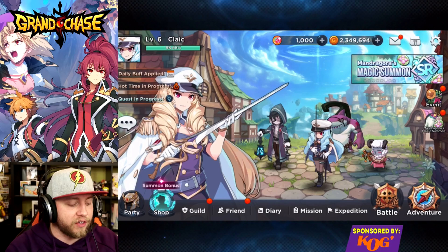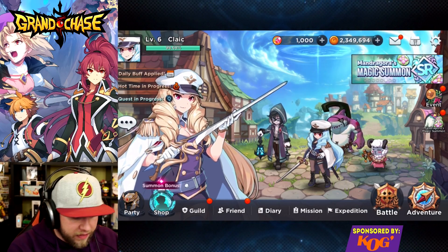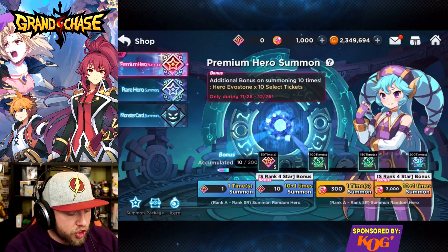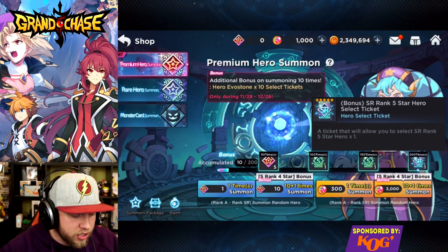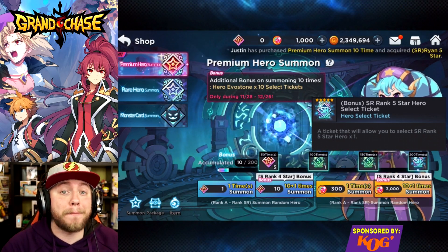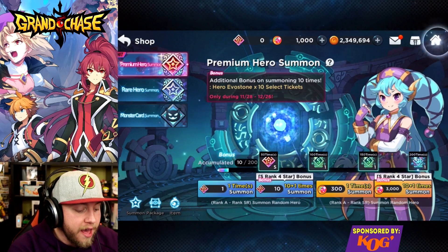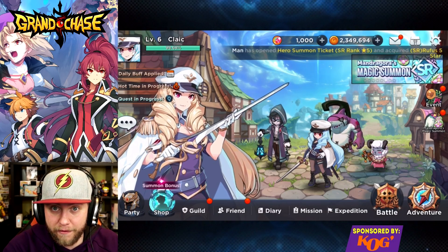One thing about this game that's pretty cool is they have lots of different ways to obtain their rarest units in the game, which are SR. You can do it through normal summoning. If you guys summon 200 times you're going to be able to summon an SR unit — that's going to be an SR hero select ticket, so you're going to be able to pick which SR you want. I've heard that Lass is extremely powerful. You can get an SR there. If you guys join a guild there is an SR ability that you guys can get from in there as well.